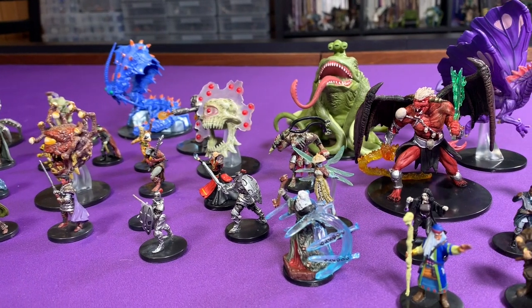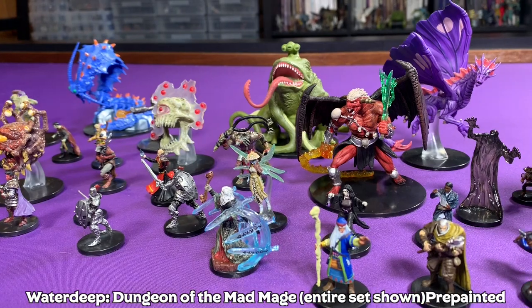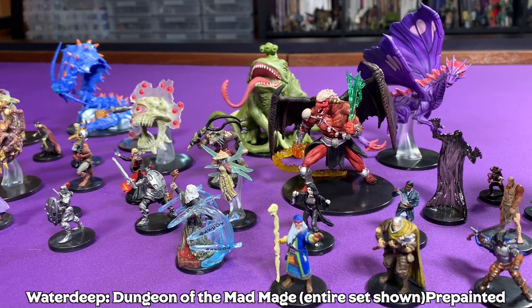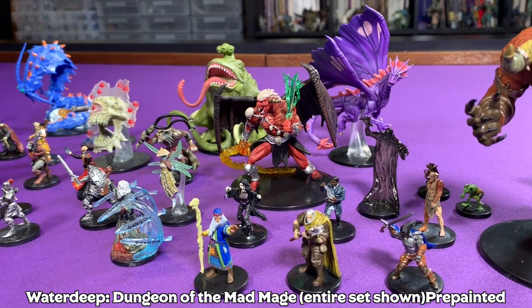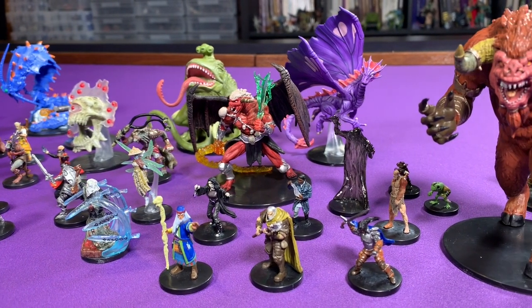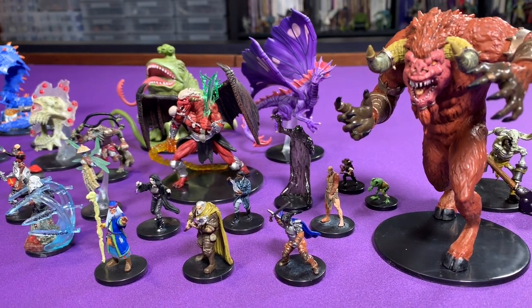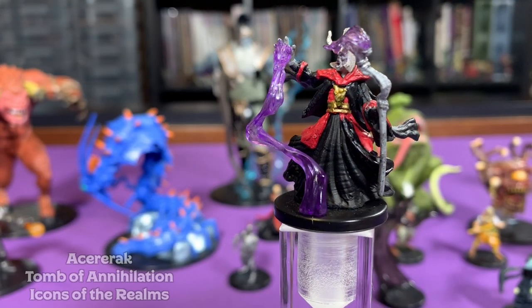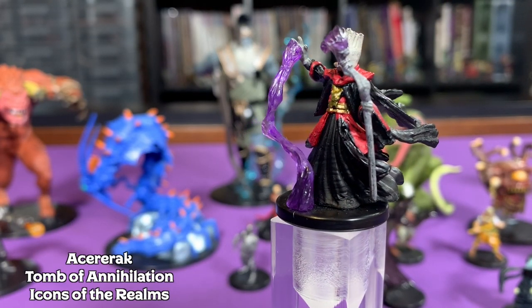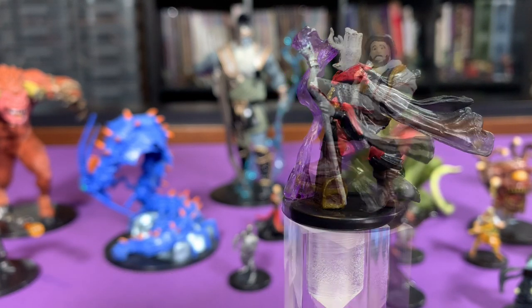We have sets for Tomb of Annihilation, sets for Storm King's Thunder, and sets for Waterdeep Dragon Heist and Dungeon of the Mad Mage. The miniatures are based on the official 5th edition artwork, so there are even miniatures in the set to represent the non-player characters in the modules, like Strahd, Acerac, and even Volo. This can be really helpful, because if you're planning to run a particular campaign, you can go out and get a whole bunch of booster packs from that specific module.